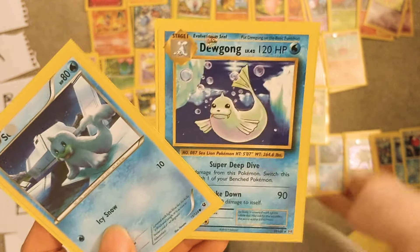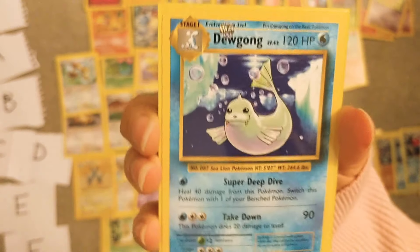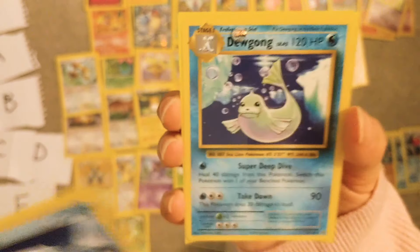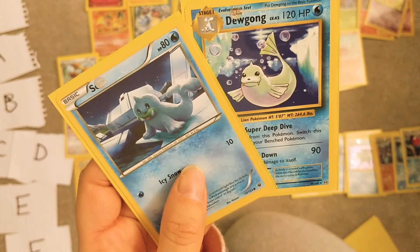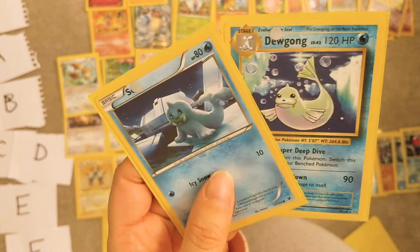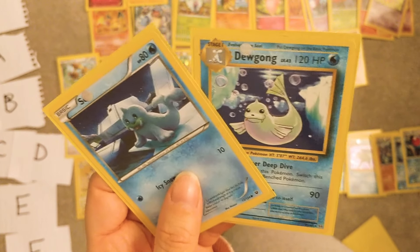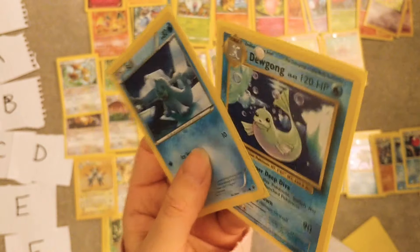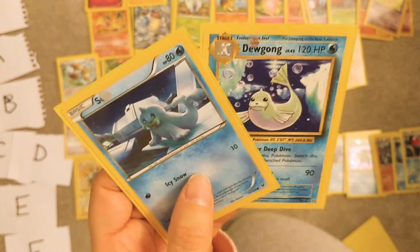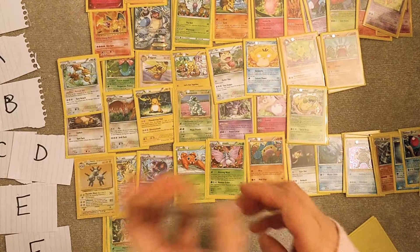Seel and Dewgong — oh no, that's Evolutions, I thought it was original because it looked kind of messed up but no, it's just a messed up Evolutions card. These are like whatever — I've got like three shiny Dewgongs because I was trying to find a shiny Delibird for like three Christmases in a row and I just kept getting Dewgong. And shiny Dewgong is a scam — it's just slightly cream coloured. These are E.